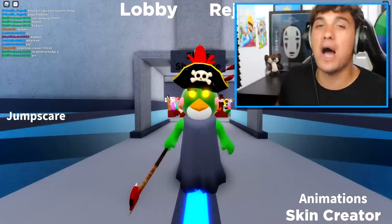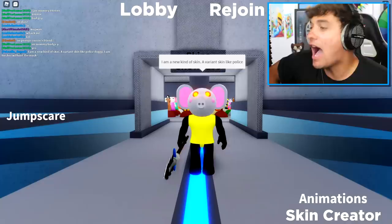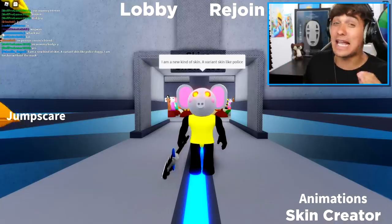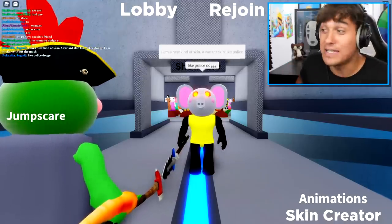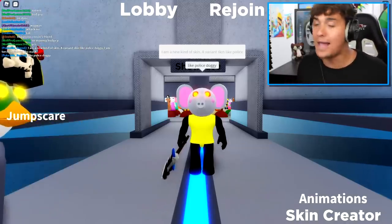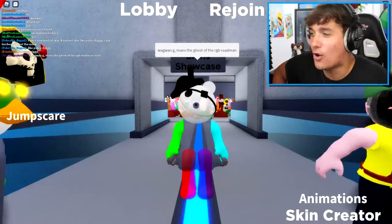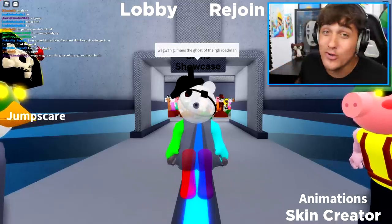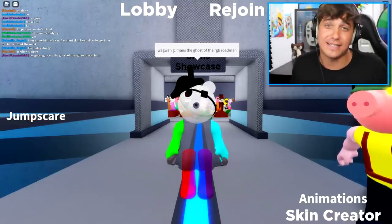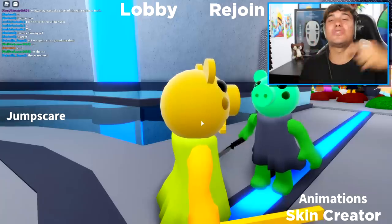Next we've got a beautiful elephant skin - 'I am a new kind of variant skin like the police.' This looks a bit like Torture without his mask, which would be epic in Chapter 2. Then we've got a ghost roadman - the Ghost of RGB Roadman - with two blades. Terrifying! I personally can't see this being in Piggy 2, but still an epic skin.